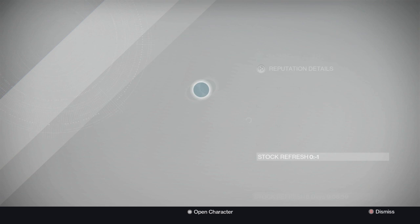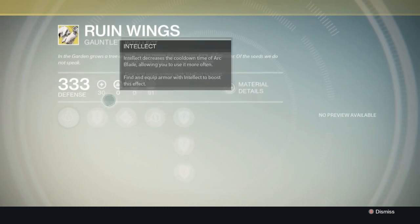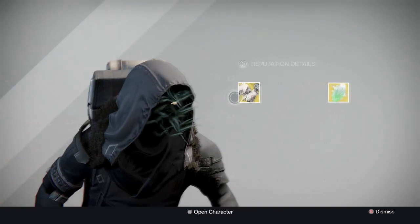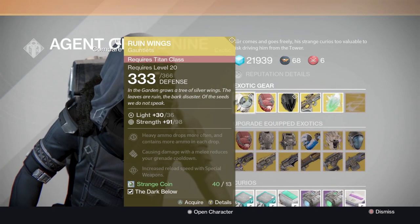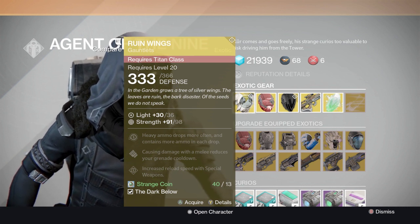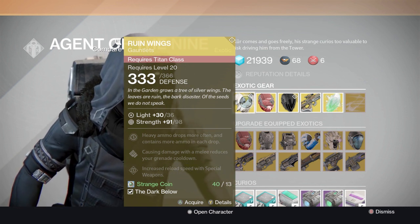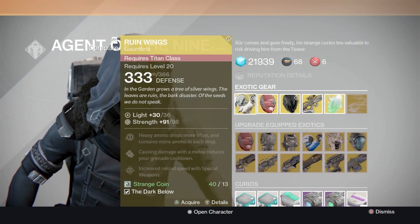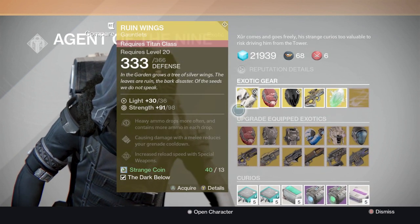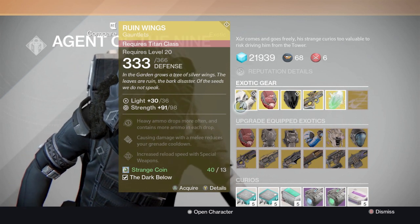What he has for us today is absolutely beautiful gear. He's starting out with the Ruined Wings for the Titan - it's absolutely amazing. Reading the perks: heavy ammo drops more often and contains more ammo in each drop, causing damage with melee reduces your grenade cooldown, and increased reload speed with special weapons. Just because of the heavy ammo drops more often - for those of you that want a good pair of gauntlets for the Titan, I highly suggest these.